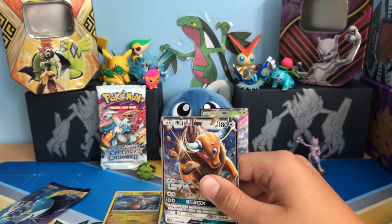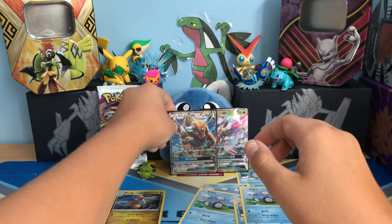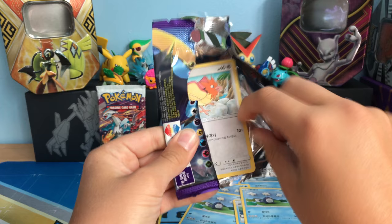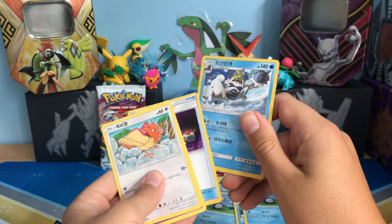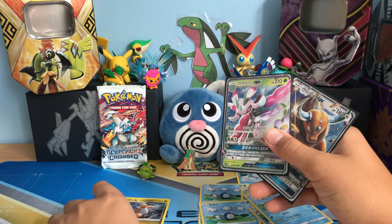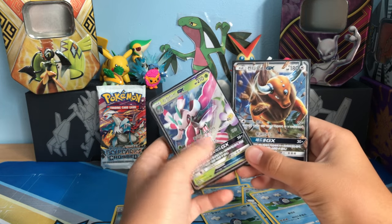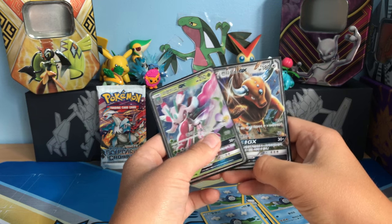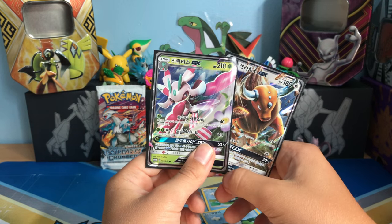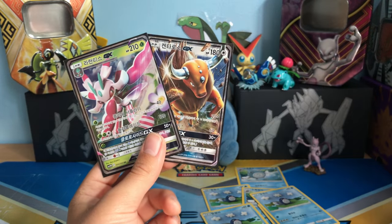All right — Tauros GX! I don't even have this GX for English. So if we get nothing else out of this last pack I am fine, because those are beautiful. All right, crab on the wall. I hope you guys enjoyed this video. We got a hollow Dragonite, and I think we got another holo. We got two GXs — a Lunala GX and a Tauros GX, both in Korean form obviously. If you did enjoy, please smash the like button and I will catch you guys in the next video. If you want me to do more Korean or more foreign uploads, let me know and I'll catch you guys later. Peace out.